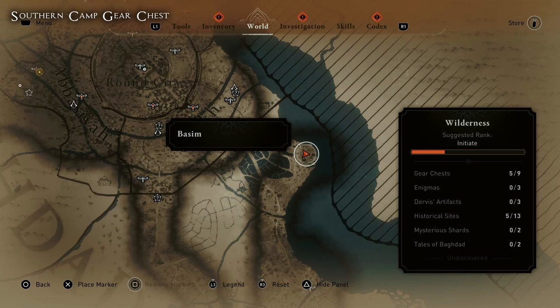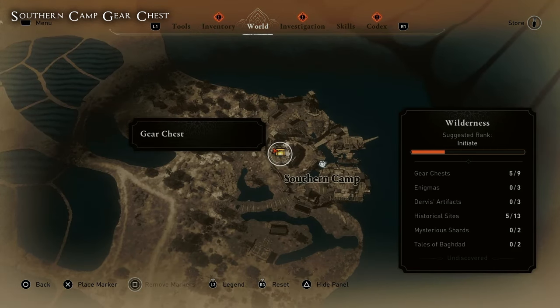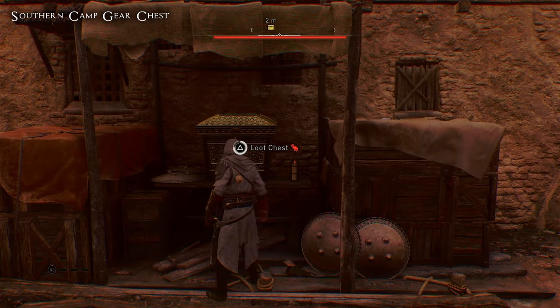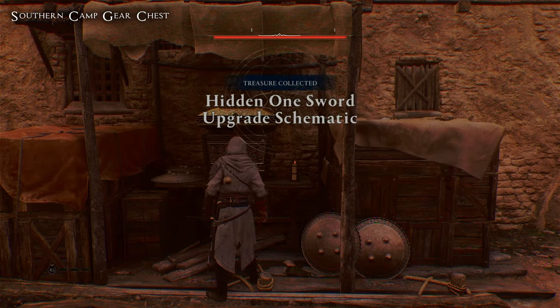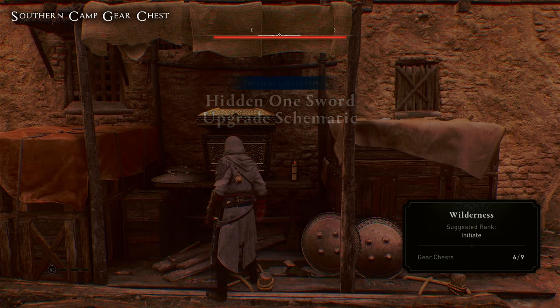For the Southern Camp gear chest, head to this location on the map. You'll find it's an enemy camp with about five or six enemies to take out. Once you've cleared them, the chest itself is at the back of the building under a tarp. You don't need any keys — it's pretty obvious and easy to spot once you're there.